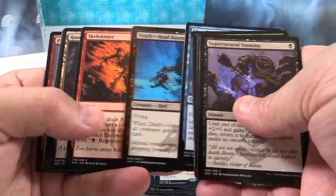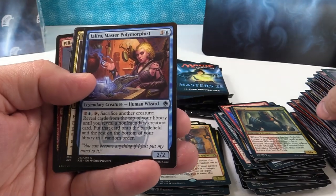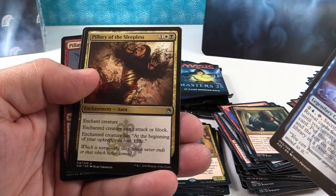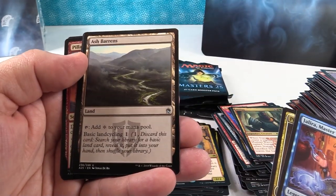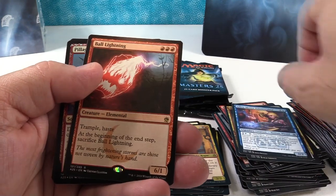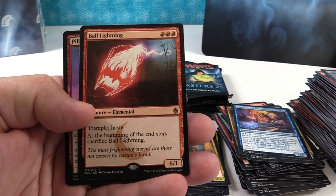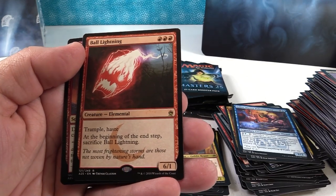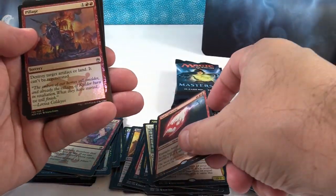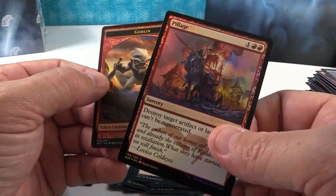Let's see what we have here. Our uncommons — Jalira Master Polymorphist, Pillory of the Sleepless. Ash Barons — that's a good card. And Ball Lightning. So Ball Lightning was from The Dark — that was a fun card in creatureless decks. That has really fallen out of favor though. This is like only about 80 cents, so I'm not sure if that's just because it's been reprinted so many times or if it's just not that good anymore.